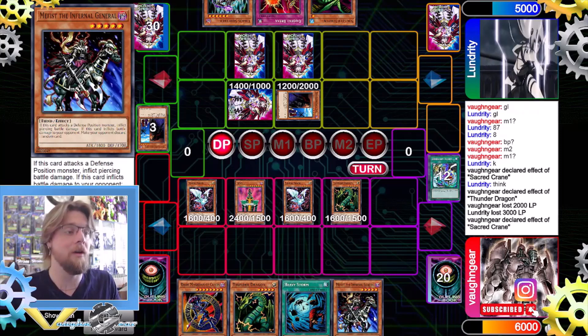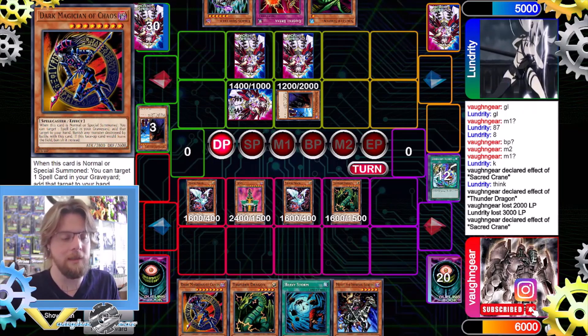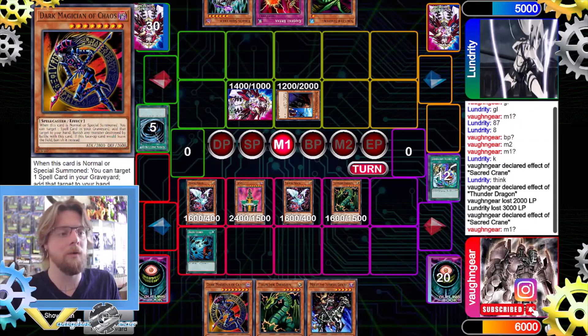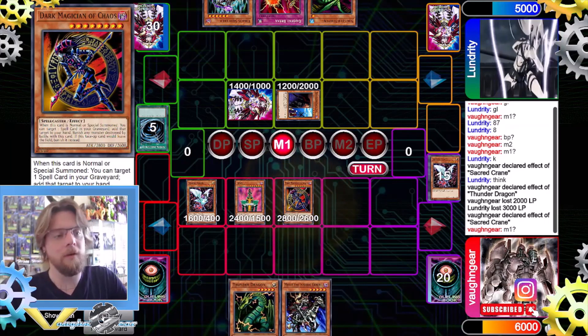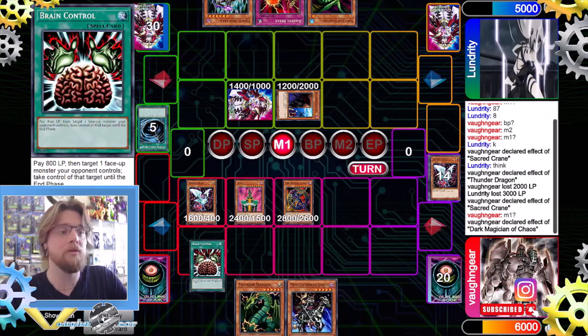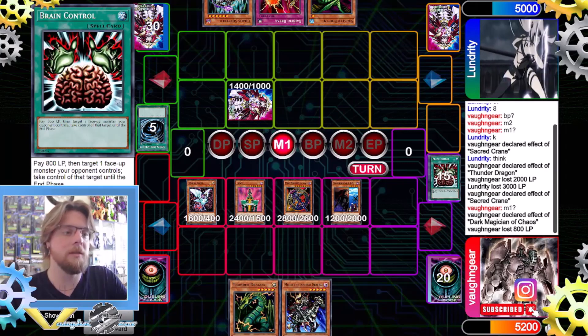If you're not familiar with this card, it's like the opposite of Air Knight Parshath — it has piercing but instead of drawing a card you take a random card from your opponent's hand. Very good card, 1800 attack, a little less than Parshath but higher defense. After that we use Heavy Storm to clear the back row, tribute two monsters for Chaos, use Chaos to get Brain Control, use Brain Control on the Spy, and then pretty much just attack from there.